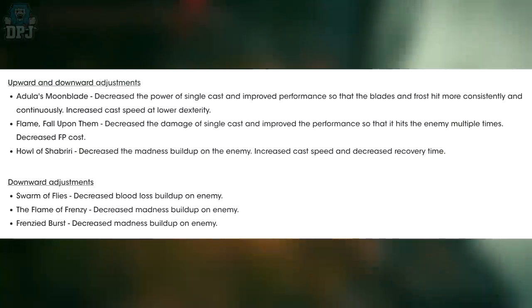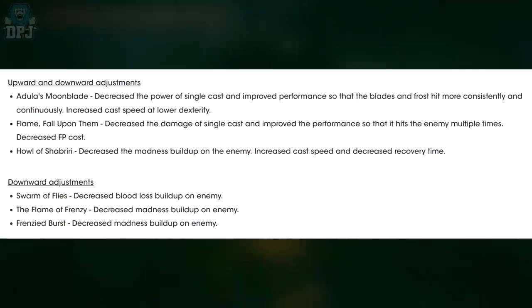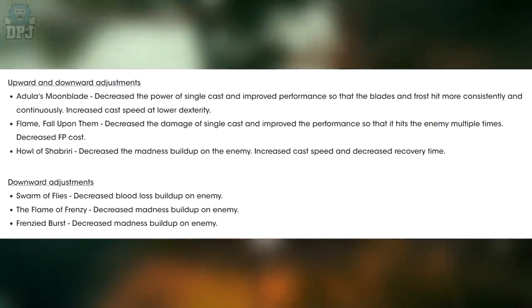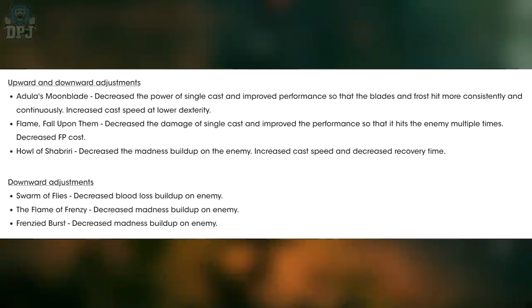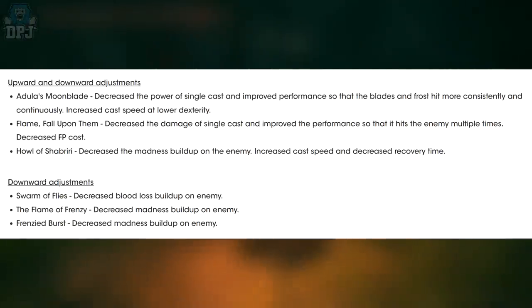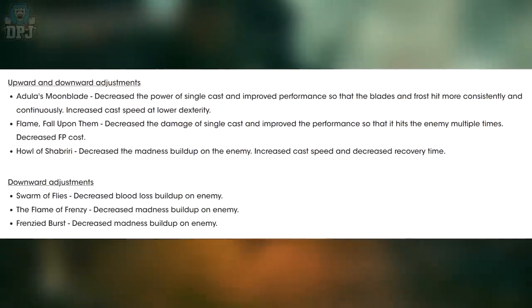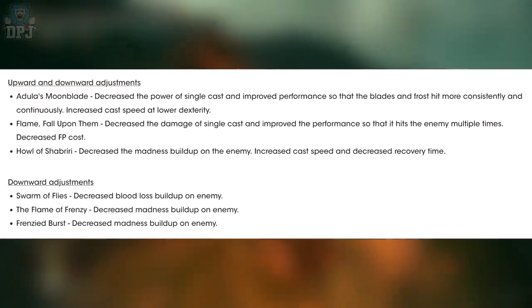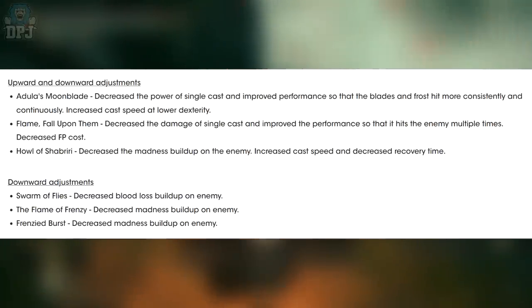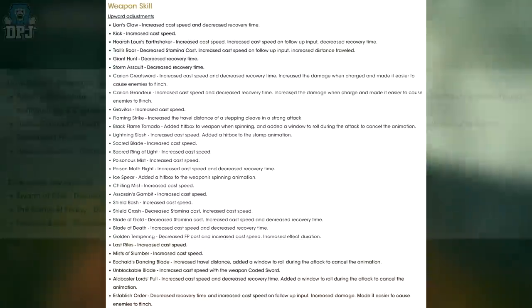Upward and downward adjustments: Moonblade — decreased the power of single cast, improved performance so that the blade and frost hit more consistently and continuously, and increased cast speed at lower dexterity — could be quite good now. Flame Fall Upon Them — decreased the damage of single cast, improved the performance so that it hits the enemy multiple times, and decreased the FP cost to use it. Howl of Shabiri — decreased the madness build-up on the enemy, increased cast speed, and decreased recovery time. Downward adjustments: Swarm of Flies — decreased blood loss build-up on enemy. Flame of Frenzy — decreased madness build-up on enemy. Frenzied Burst — decreased madness build-up on the enemy.